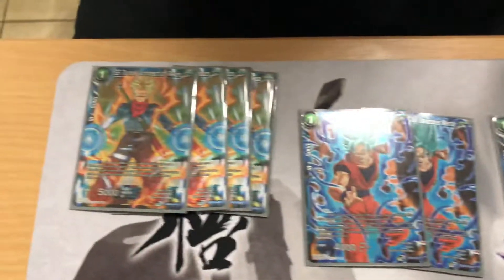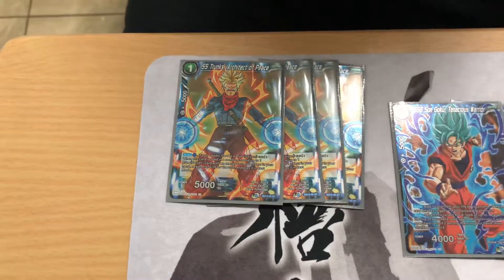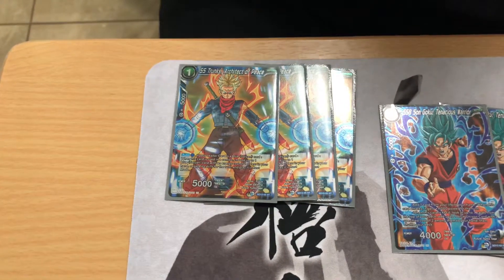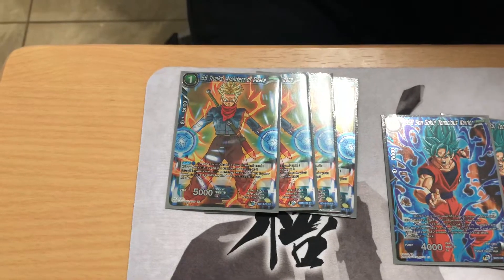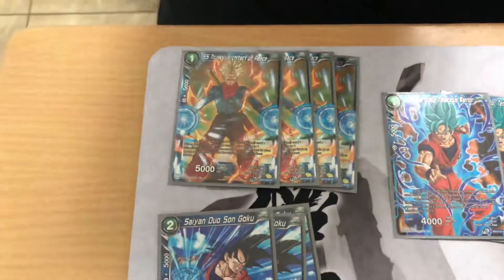We have Super Saiyan Trunks - I love this Trunks. You play him while you combo with one blue, and then you can play a two-drop or less from your hand with the skill negated. But it goes to rest mode, which doesn't matter because it helps your Vegito plays.